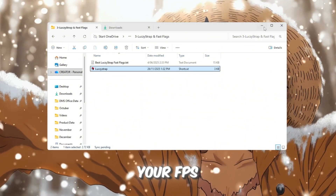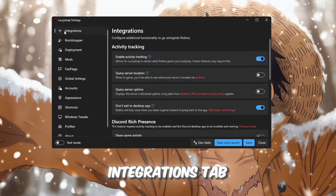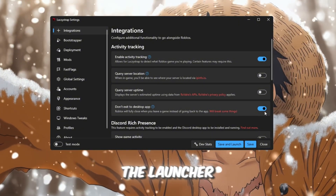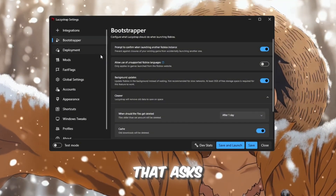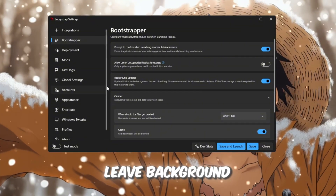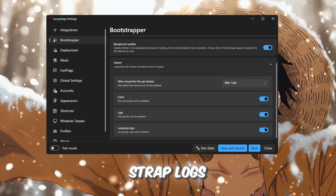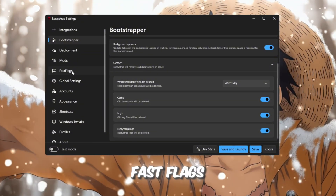Download Luxistrap from your FPS Boost Pack, then search for it on Windows and open it. In the Integrations tab, enable activity tracking and don't exit to desktop app — these don't change FPS but make the launcher respond better. In the Bootstrapper tab, turn on the option that asks before launching another Roblox instance if you switch accounts. Leave background updates on so Roblox installs updates before opening. Set cleaner to one day and activate cache logs plus Luxistrap logs so everything stays organized and stable. Now go to the Fast Flags tab — this is the most important part.